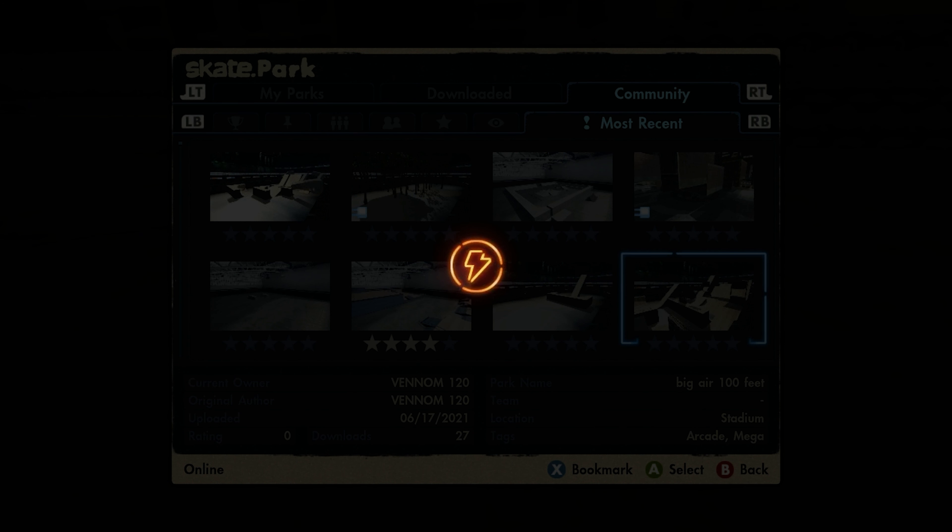Alright, so the next one I'm gonna try out is by Venom120. The name of the park is Big Air 100 Feet, and it was literally put out on the 17th — which, let me check the date, that was today, the day this park came out. Let's go ahead and try it. It's got 27 downloads and zero ratings — let's rate it.